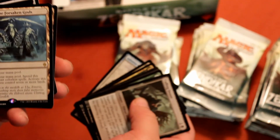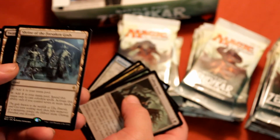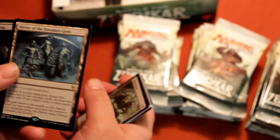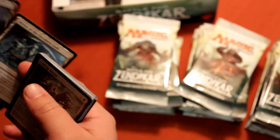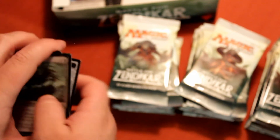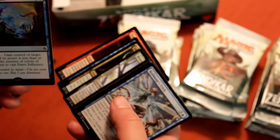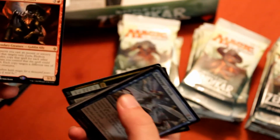Shrine of the Forsaken Gods — this would be so broken if you didn't need seven or more lands. Like if it was four or five, even five lands, so turn five you'd get the mana — it would be so nasty. You don't even need turn five with Eldrazi ramp. Five lands and you cast that. Oh, foil Exert Influence — nice. And another Zada.